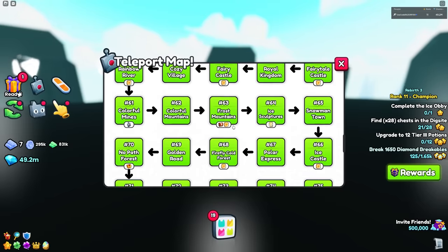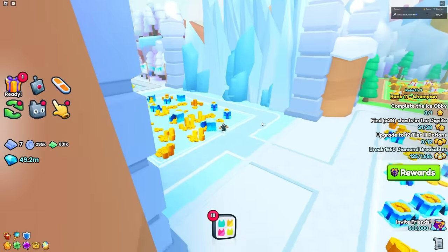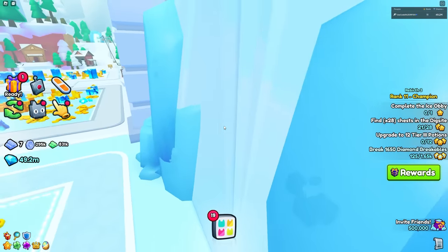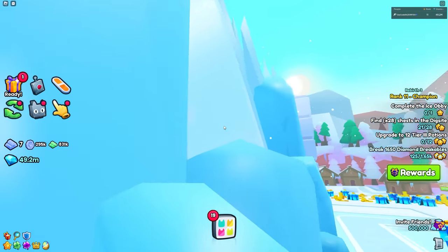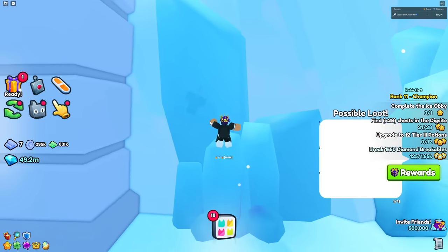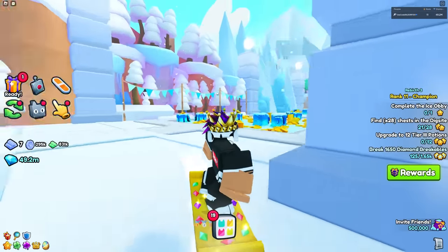Another easter egg is in area 38, the icy peaks area. Over here you can actually see all the developers hidden in the ice — Chicken Putty, Connor, Preston, and more developers are all in there. It's similar to Competitors X where some developers were hidden in ice. Some of them are kind of hard to see, but yeah, they're all hidden in the ice.